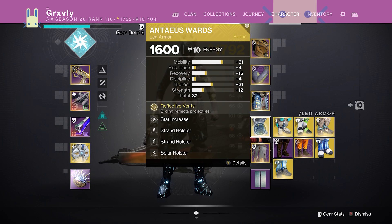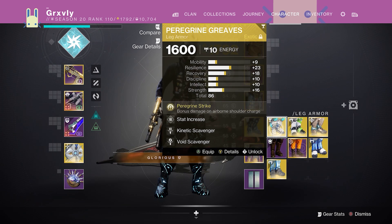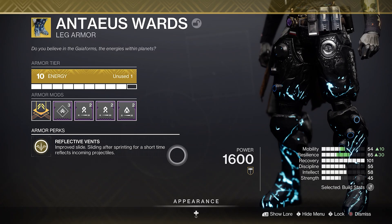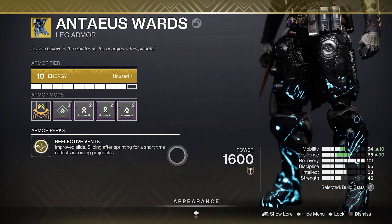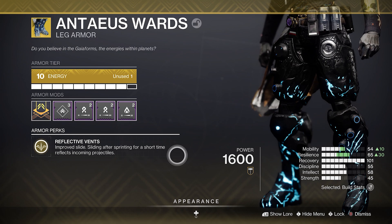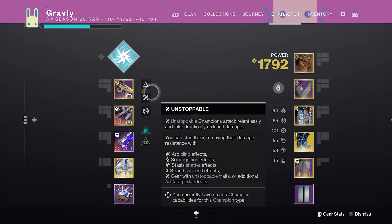Nobody likes playing against Antaeus Wards, but they are just so stupidly good at the moment. And I know you guys might be thinking, 'Well, why would you use Antaeus over Greaves, Dunies, or PKs?' I'll get to that in a second. It's been a stupidly long time since Antaeus Wards got nerfed, buffed, or changed in any way.